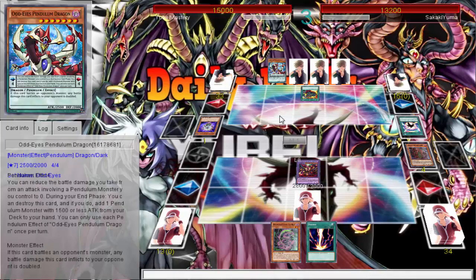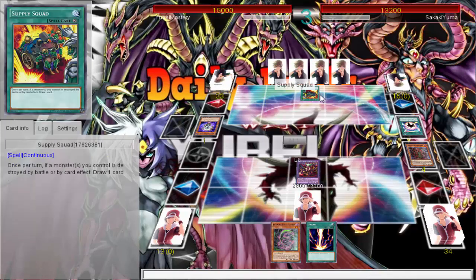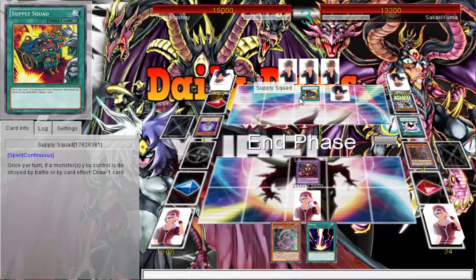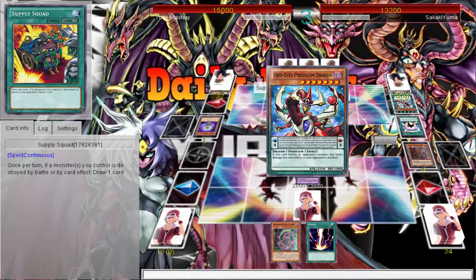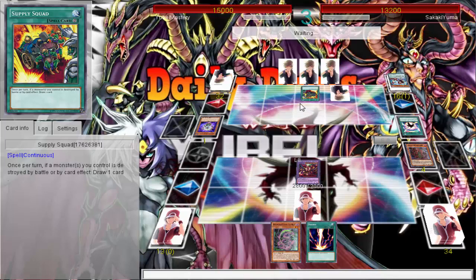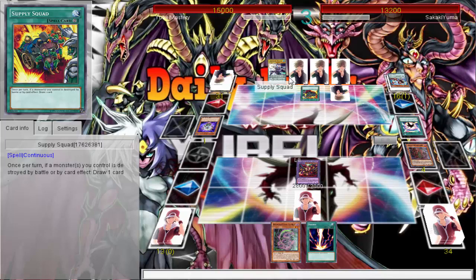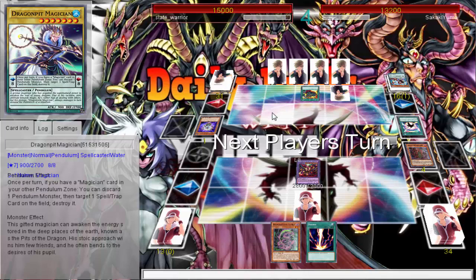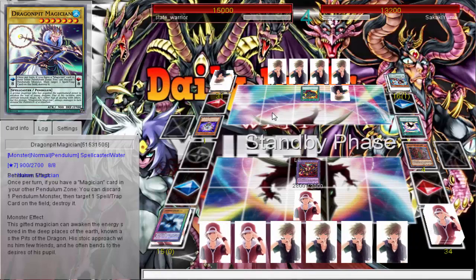Supply Squad — most hated spell card in all of Yu-Gi-Oh, and there are a lot I hate. What were they thinking? Just destroying a monster in battle draws you a card — you're popping your own monsters. I'm not too salty about it, I just don't like the card. It's gross. I mean, it's not that great as a card — it's just a regular card, but good in multiples. Then again a lot of things are broken in multiples. I drew a handful of monsters, which would be good if I didn't have a Solemn Strike waiting.